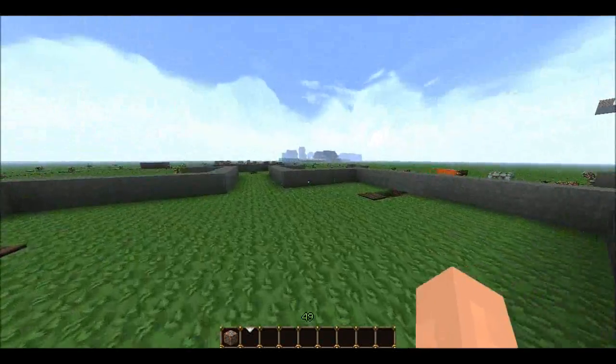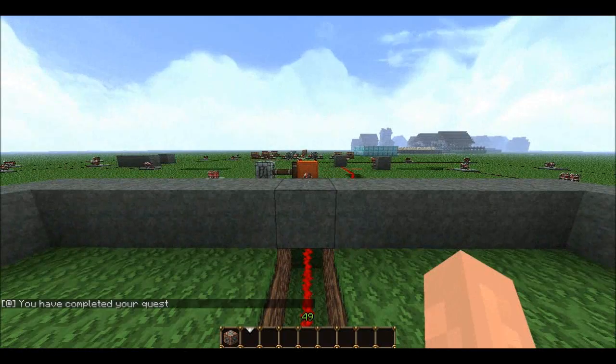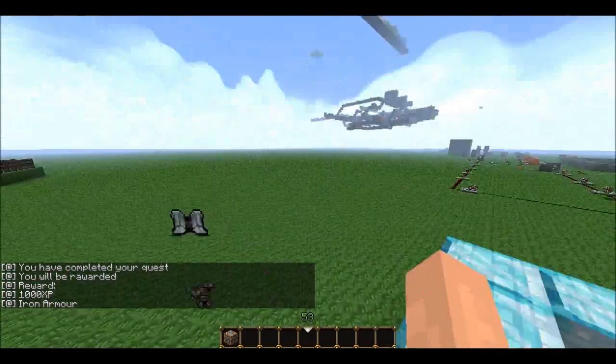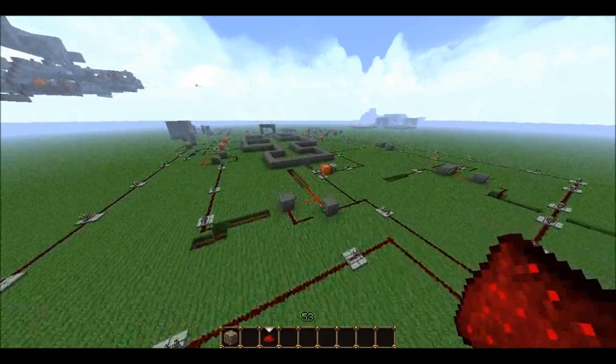I'm just going to show you what it's like at the moment. I'm going to go to the end here and this will finish off the quest — it will give me a bunch of text and tell me what my reward is. And there you go: 1,000 XP and some armor. I'm going to go back over there and I actually have to reset this because it's a one-way thing.